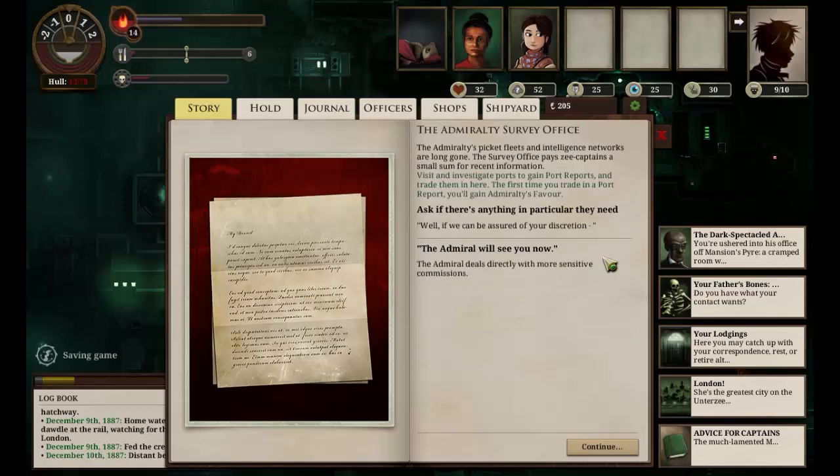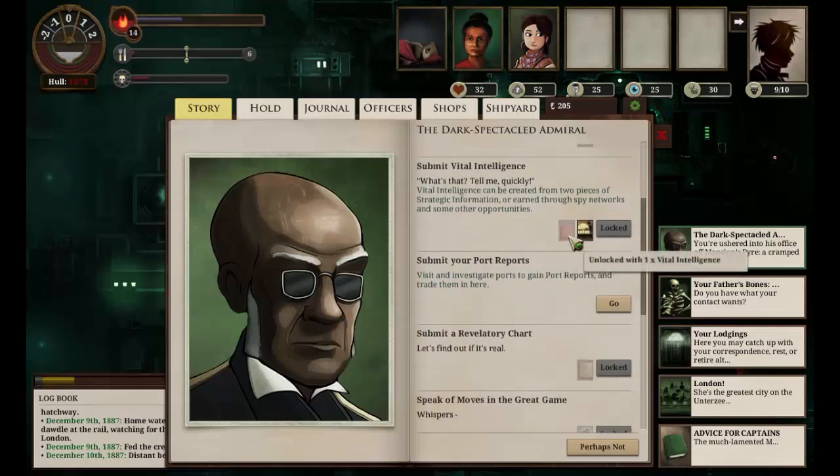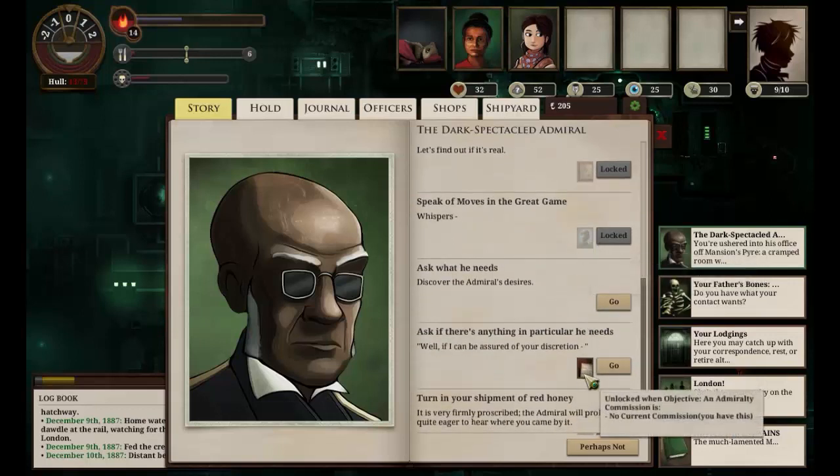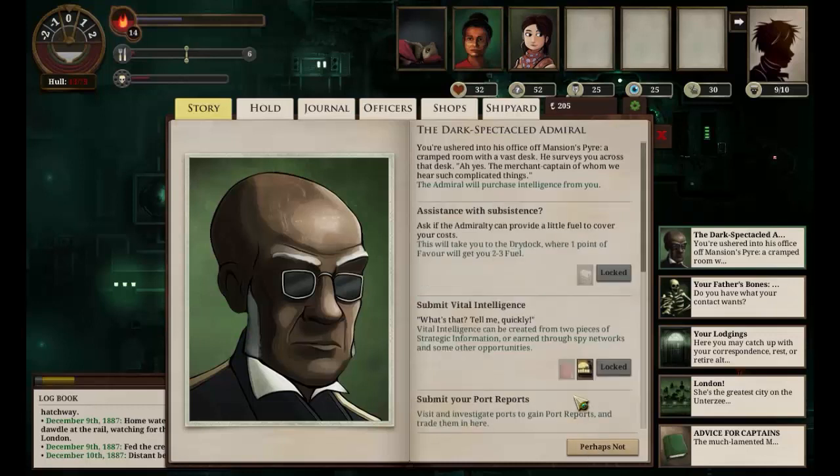Is there anything else in particular you need? The Admiral will see you now. You're ushered into his office off Mansion's Pyre - a cramped room with a vast desk. He surveys you across the desk: 'Ah yes, the merchant captain of whom we hear such complicated things.' The Admiral will purchase intelligence - one point of favor will get you two to three fuel. We have no vital intelligence. Let's ask if there's anything else he needs. We need to retrieve strategic information from Crimean Canal, south along the coast from London - that sounds like a good next goal.